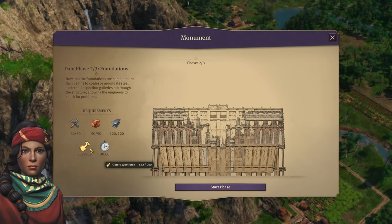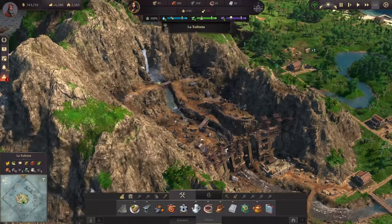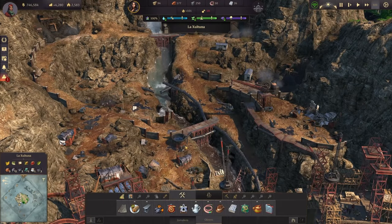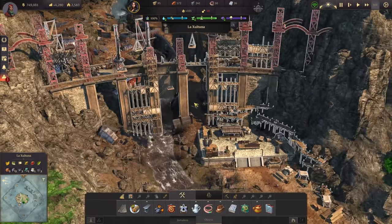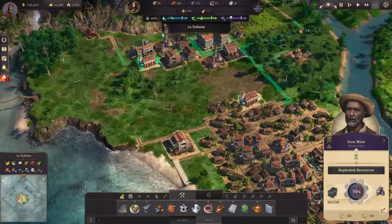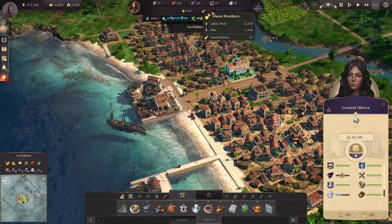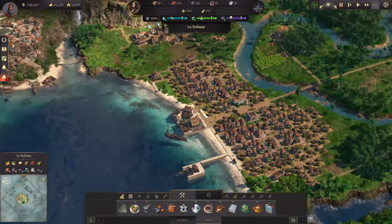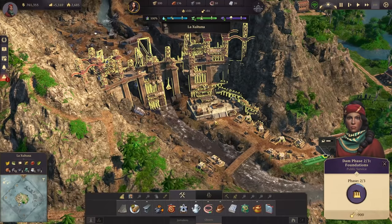We now have almost everything - the obrero workforce is now completed. Let's start the building on phase two; the dam project is continuing. All the ruins here are gone so we can flood this terrain safely. Everything looks rather good. We're lacking 18 obreros but that's fine because we have the coffee pots coming back in - let's activate those for the obreros and that should get positive now. Let's check our economy: everything positive that needs to be positive, so we can safely wait until we need to continue with the dam. I think there will still be a third phase.